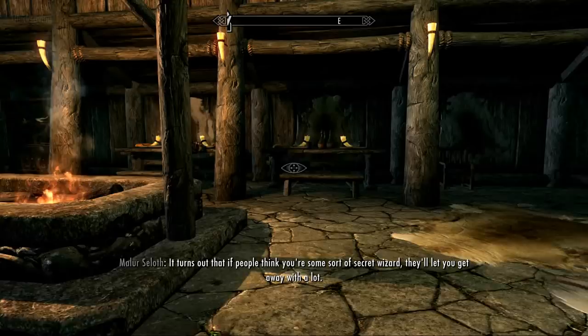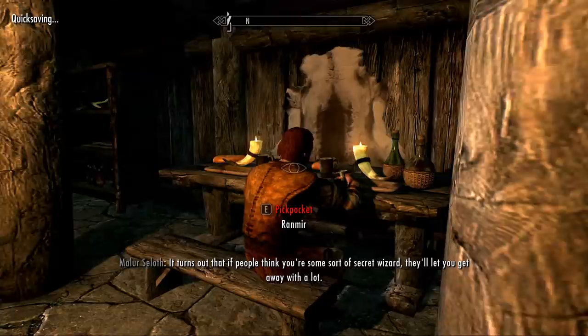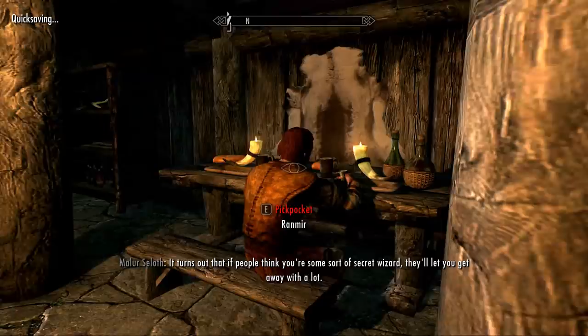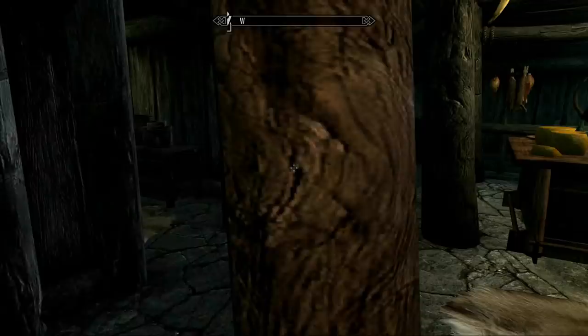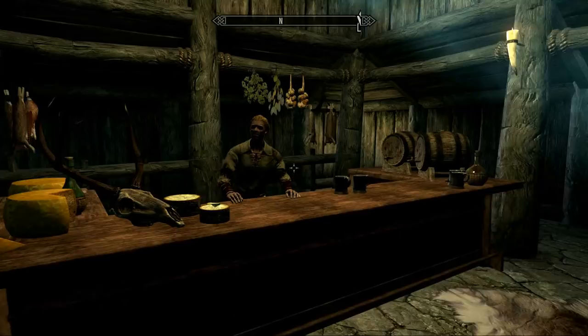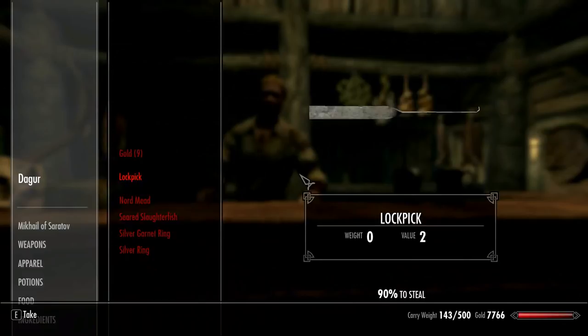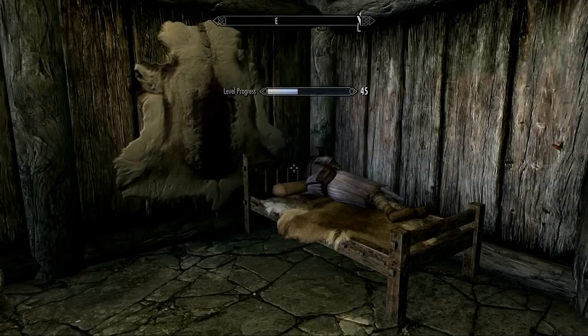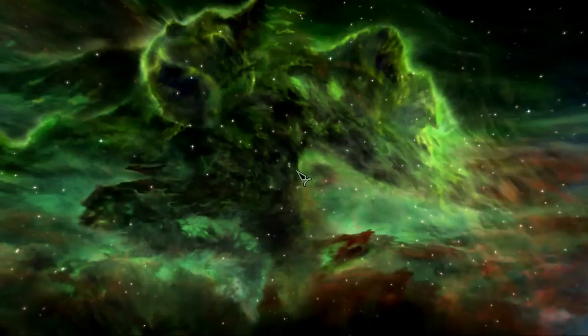When you're unable to sneak behind the NPC, you can still attempt to do thievery; however, keep in mind your chances won't be as high. Now it hardly matters because of my skill of 85. There are many other skills in the pickpocketing tree which allow you to more effectively steal things, such as overall improvement of chances, night thief, light purse, poison, cat purse, and key master.